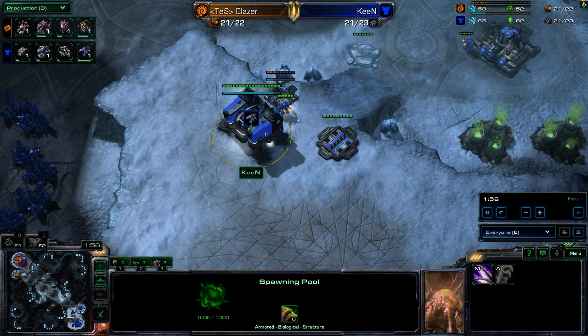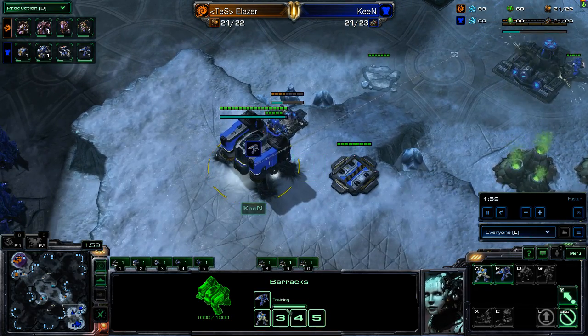Keen, on the other hand, doesn't have any additional barracks. He's going for two Reapers to start, so a little bit off the normal path here for both players. But Keen looks like he wants to be a little bit aggressive, maybe bait out some extra Zerglings out of Eliezer.